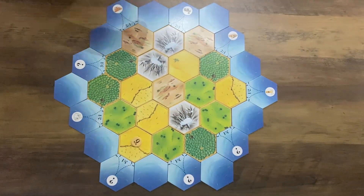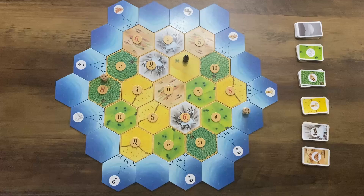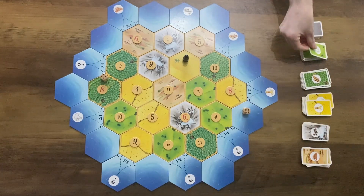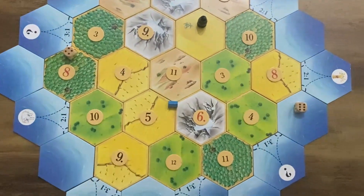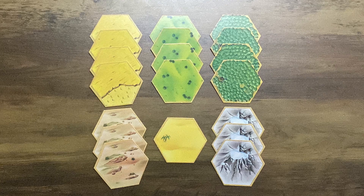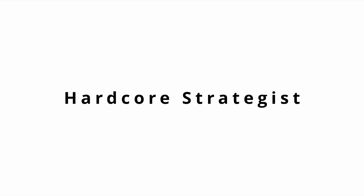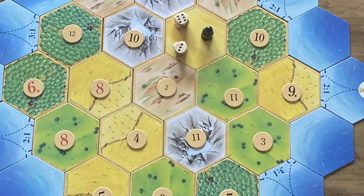What if I told you every game of Catan could be won, not through luck, but through maths? From the roll of the dice to the placement of your settlements, every decision in Catan is a mathematical equation waiting to be solved. In this video I'll break down the math behind winning strategies, which resources matter most, where to build, and how to outsmart your opponents using nothing but numbers. Whether you're a casual player or a hardcore strategist, stick around because by the end of the video you'll never look at Catan the same way again.